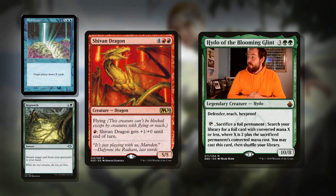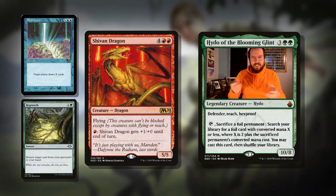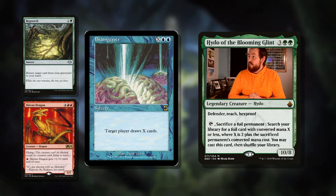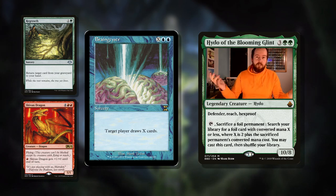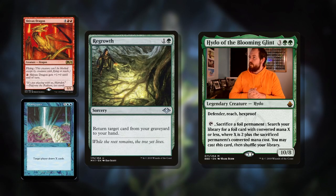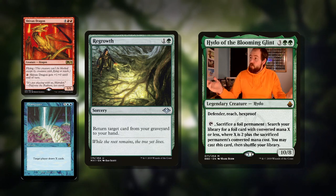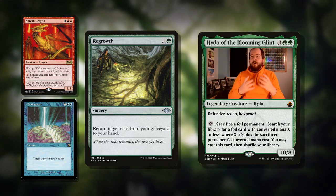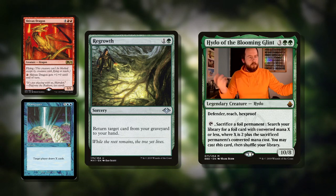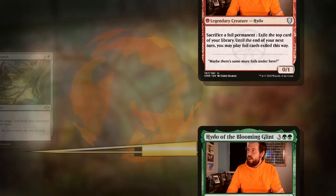I remember playing with Shivan Dragon when I very first started playing Magic — you got those little decks, like 30 cards, each a single color, and mine had Shivan Dragon because I started with red. Then Brain Geyser is double blue and X: target player draws X cards — sorcery, really nice effect to refill your hand. And Regrowth is two mana sorcery: return target card from your graveyard to your hand. All of these options are really good, but playing with it is so cumbersome — your opponent goes 'what's a Regrowth?' and you have to fumble around. Unless you have printouts of all of them, it's just a logistical nightmare.